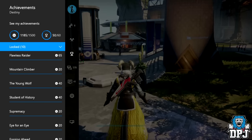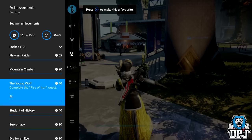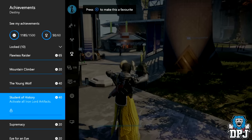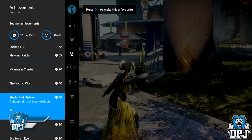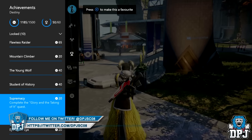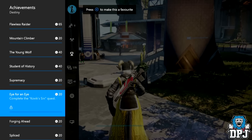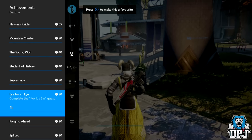Mountain Climber — complete the King of the Mountain mission. Then we have Young Wolf — complete the Rise of Iron quest. Then we have Student of History — activate all the Iron Lords artifacts. Then we have Supremacy — complete the Glory and the Taking of It quest. Then we have Eye for an Eye — complete the Colvic Sin quest.